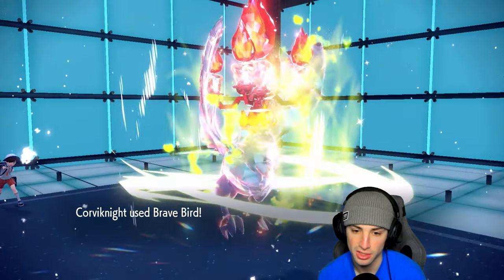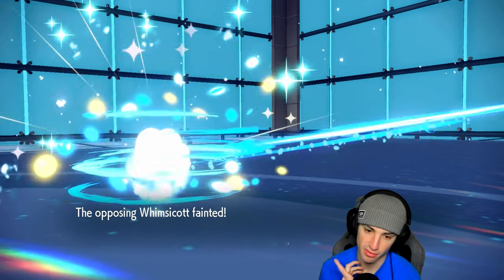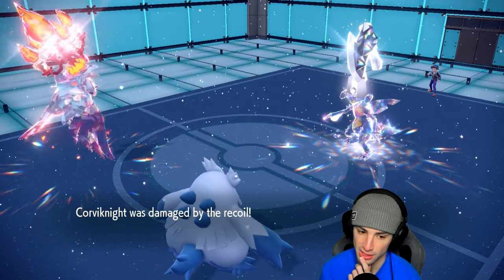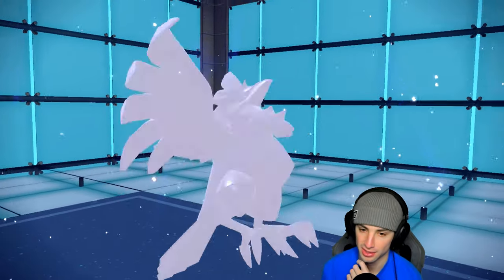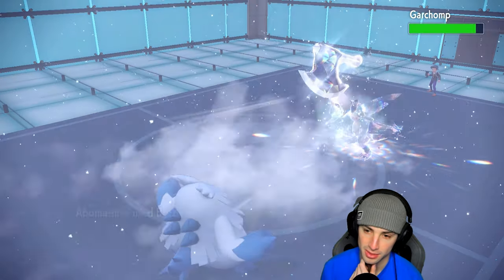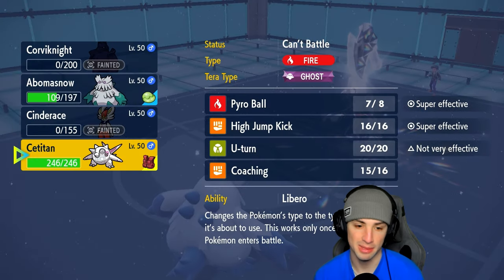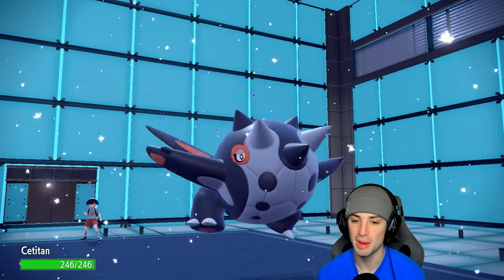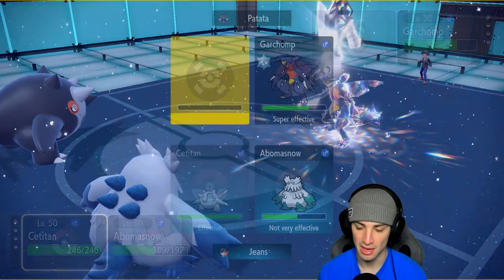Nobody flinch - cool. Brave Bird finishes off Whimsicott, that is massive! Corvinite then dies from recoil, but thank you for all the value you pulled out. Abomasnow comes in, lands a Blizzard - beautiful! No flinch has happened and their Tailwind is finally gone, which means my Slush Rush Sea Titan can come in at the perfect time, outspeeding everything and dropping some High Horsepowers. We're looking good - the plan is working really perfectly. Love the shiny Sea Titan.